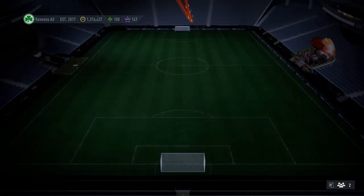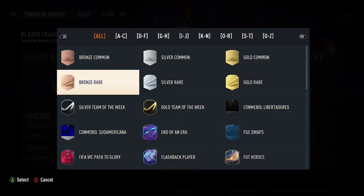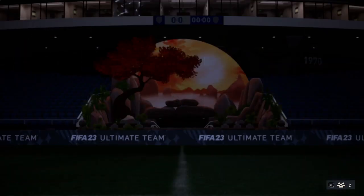For the next part, exactly the same but with rare silver cards. Once again, ignore the players in the team, just jump on the market, search silver rare, find the cheapest ones — they're currently around 650 coins — pick up 11, put them in the team, and that'll complete that squad.